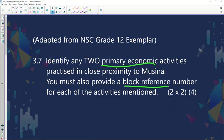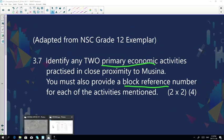Now, what is a primary economic activity? It's mainly farming, fishing, forestry, or crop farming — any one of those. Let's quickly have a look at the different types of primary economic activities that we can find on the Messina map.